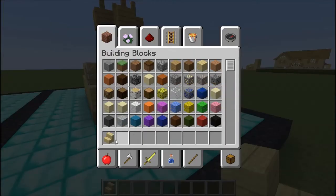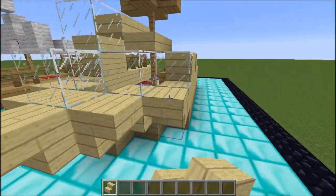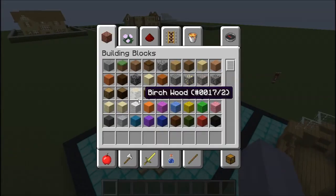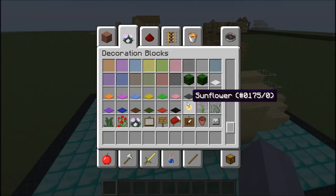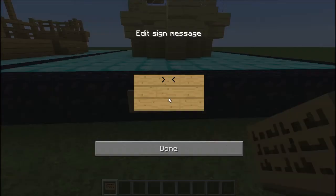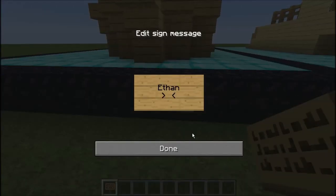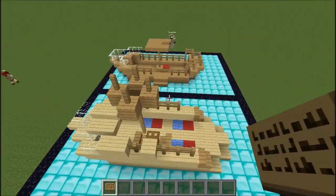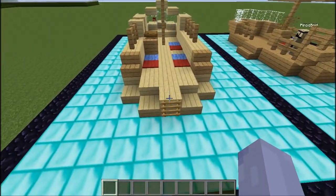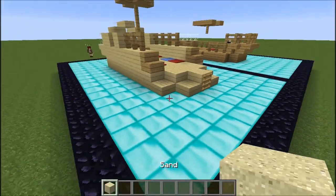All right, there we go — and what about like that? That looks nice right there. We'll have to make labels: Nico and Ethan. All right, so we have that — oh my gosh, Ethan, you're so good at this. I have the ladder, and then what I'll do is we could break the floor — if you didn't know, we can break the floor.